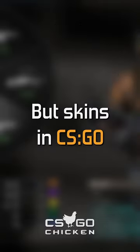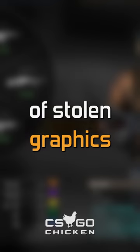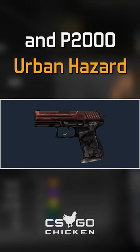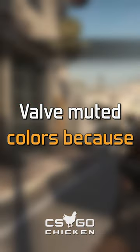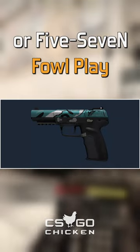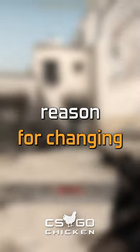Skins in CSGO can be changed not only because of stolen graphics. For the SG-553 Darkwing and P2000 Urban Hazard, Valve muted colors because the original skins were too bright. The M4A1-S Decimator and 5-7 Foul Play were changed for the same reason.